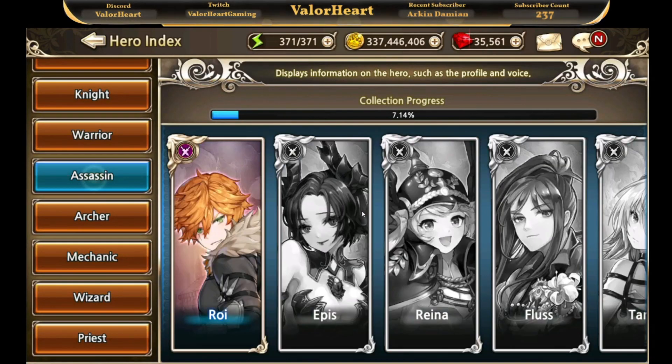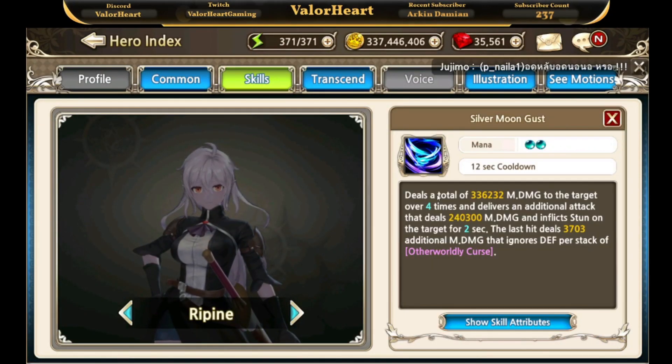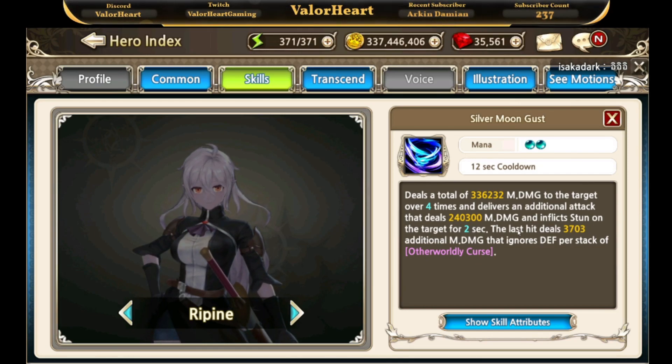Now let's look at Repine, the new assassin. Her first ability deals magical damage to the target 4 times, followed by an additional attack that deals magical damage and stuns the target for 2 seconds. The last hit deals additional magical damage that ignores defense per stack of otherworldly curse.